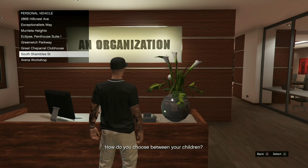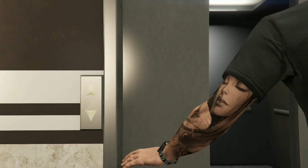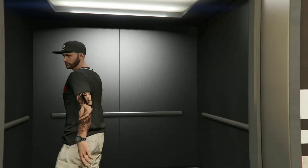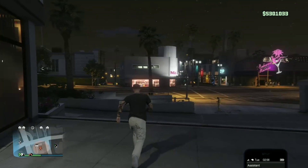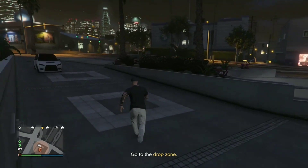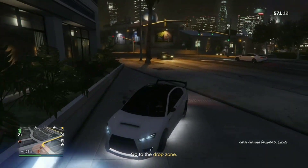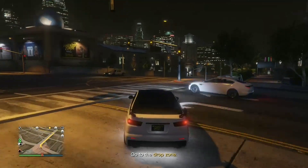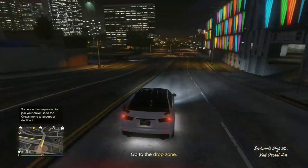Today guys I have an amazing solo RP trick. It seems like you're glitching but you're not — this is completely legit. You do need a CEO office, and if you bought the starter pack you're one step away. You just need any cargo warehouse; it doesn't matter if it's small, medium, or large. I'm using it with a medium cargo warehouse and once you have both you're good to go.